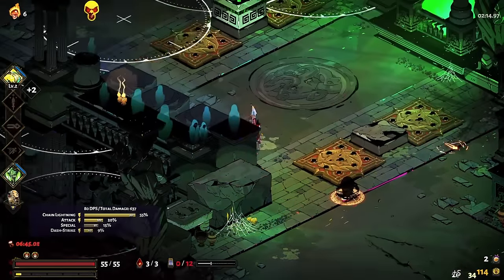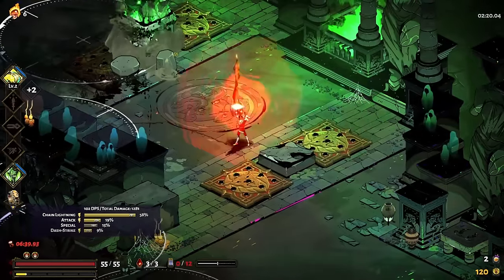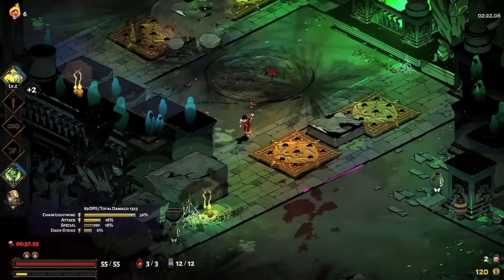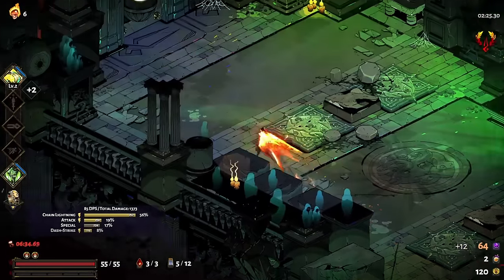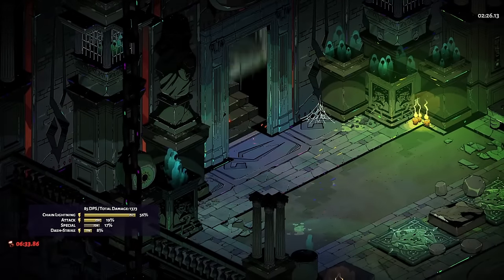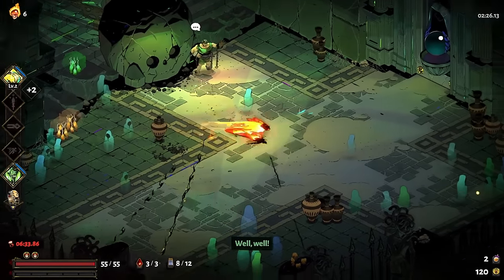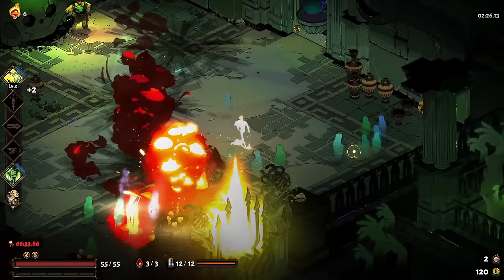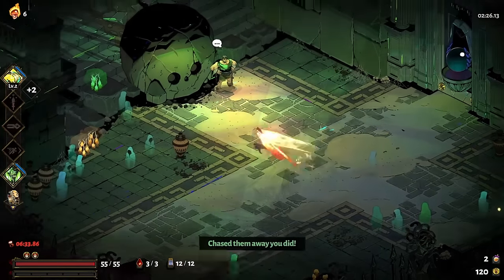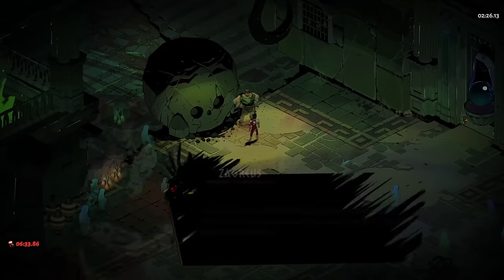Once I start to get kind of low on ammo, I don't even look at it — I just get a feel for it. I don't necessarily go to zero. I hit the reload button first, then hit the special button — at least I think that's what I do. Now that I'm thinking too hard about it, I'm not so sure.